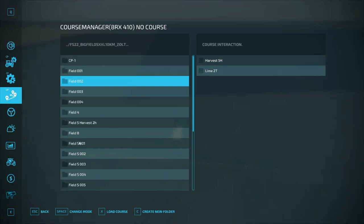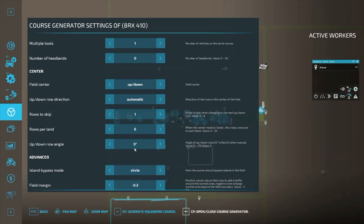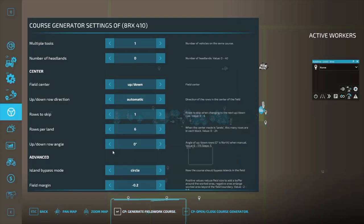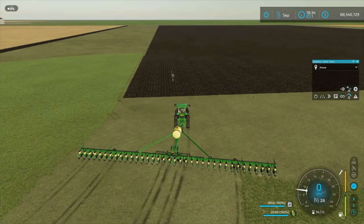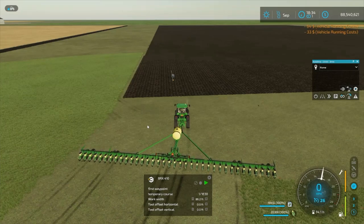First thing we want to do is clear the current course out of him. Let's see what we've got here. Alright, let's create a course. Field position — about right there. We'll have him skip a row. That's good. Now let's do the field work course — we've got that done. Alright, let's bring up our little hut. Good, we've got a temporary course in there. Let's start the first waypoint.